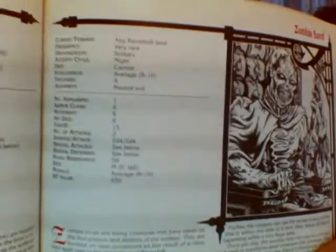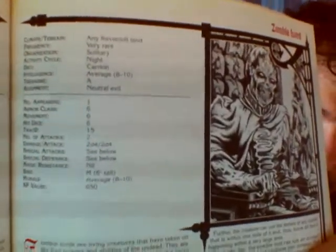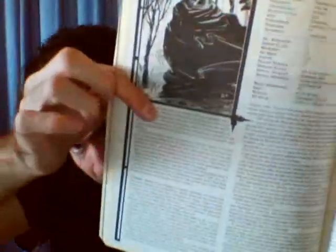As you can see, all the information you need for a creature in encounters is on the side, and additional information is below. It's actually pretty easy to understand how to use these monsters, except some creatures like vampires have even two or three pages of different information on how to play them, so that could get a bit complex or crunchy.